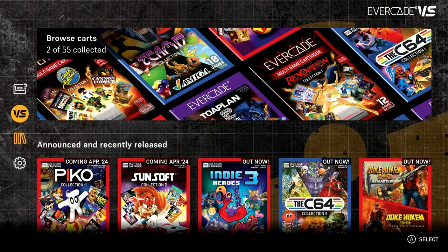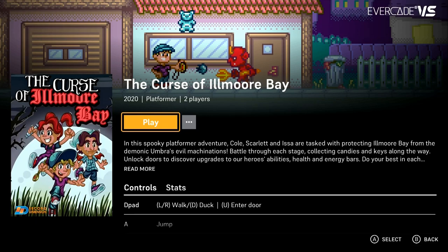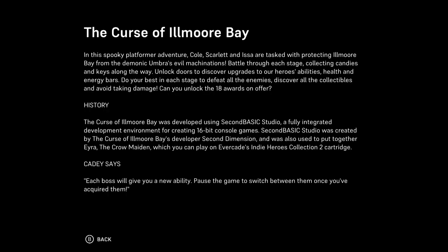Right, next up let's take our first look and have our first play of the first game of the month for 2024 — and it's The Curse of Ilmore Bay. I do like that artwork. This is done by the people that did The Crow Maiden and the beer game, which I loved — it was just too short. In this spooky platform adventure, Cole, Scarlet, and Iza are tasked with protecting Ilmore Bay from the demonic Umbra's evil machinations. Battle through each stage collecting candies and keys, unlock doors to discover upgrades to heroes' abilities, health and energy bars. Can you unlock the 18 awards on offer? This sounds freaking awesome — let's give it a go.